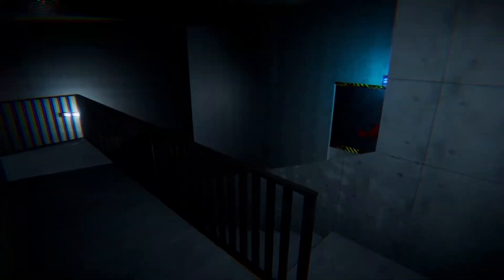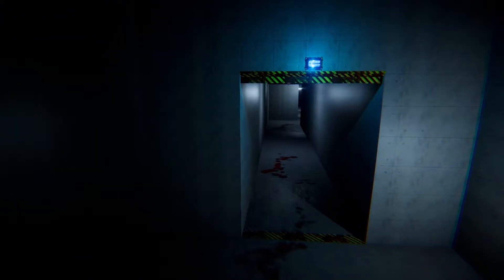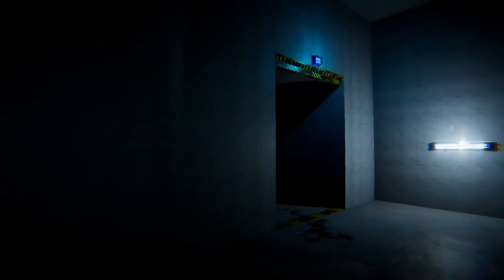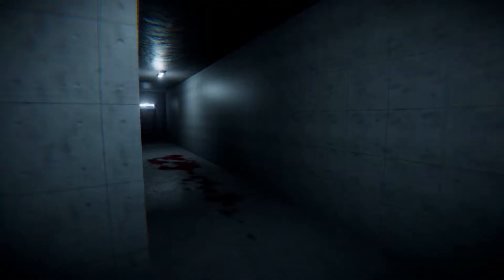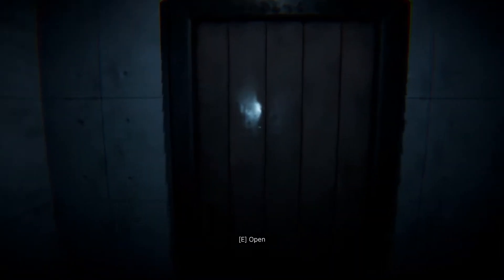Yeah, oh — this door. That one has blood on it though — do I really want to go through there? I have a feeling I need to go through here first, let's go. Just running around. Okay, into the next room — this is fantastic. I don't want to be down here, this shit is for the birds.